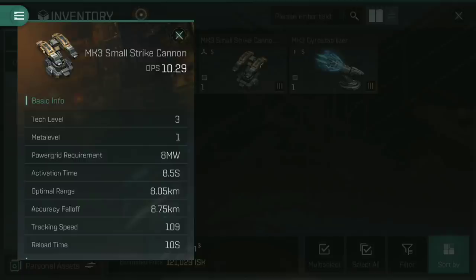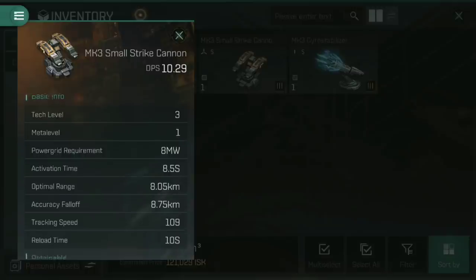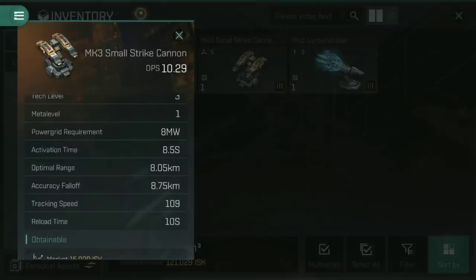Small strike cannons have more power grid requirement than almost any other weapon system — they are hungry, and you really sometimes have to rig for that, as you'll have seen in my Thrasher videos. The optimal range of a strike cannon starts at 8.05 kilometers with an accuracy fall-off of 8.75, meaning 100% effectiveness at 8.05km, decreasing to 50% by 16.8 kilometers, and reaching zero at about 25 kilometers. They are a lot slower to fire at 8.5 seconds activation time, and a tracking speed of 109 is a lot lower as well.